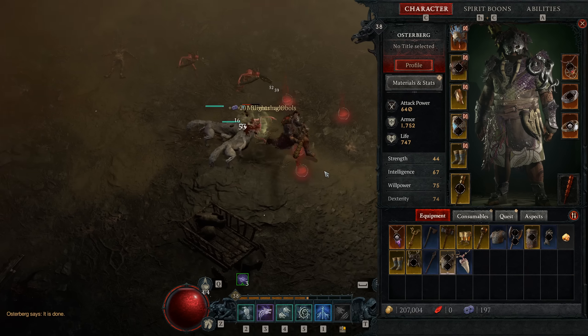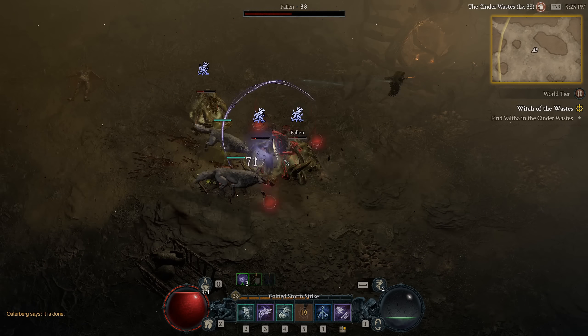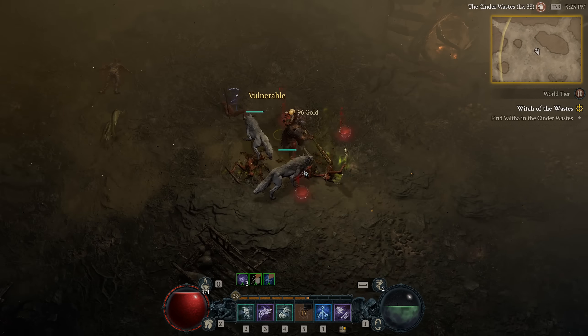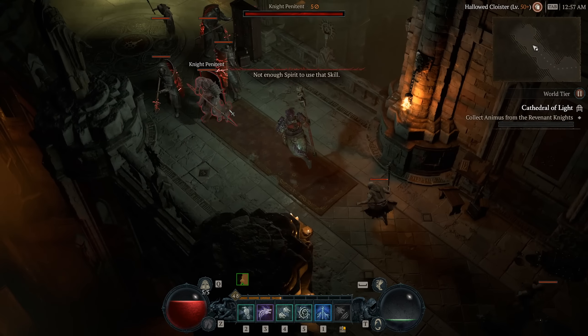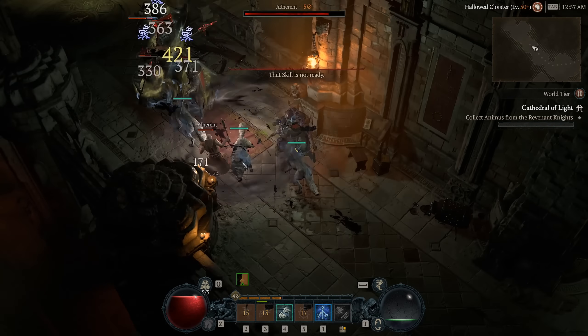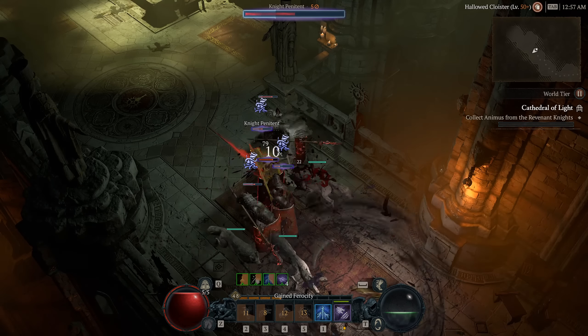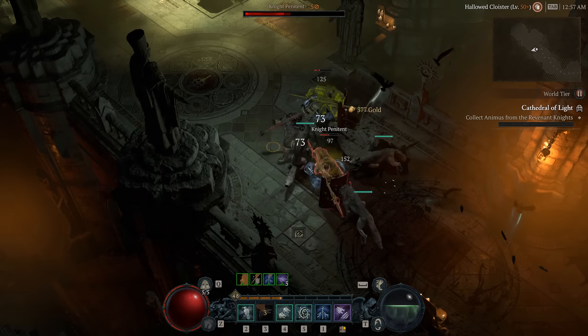Any of these caches that give murmuring obols, you're going to want to save those until you get into World Tier 3. To get into World Tier 3, you have to beat the main campaign, then complete the level 50 capstone dungeon — which I completed at level 48, so you're still going to have to be around level 50 to complete that as well.